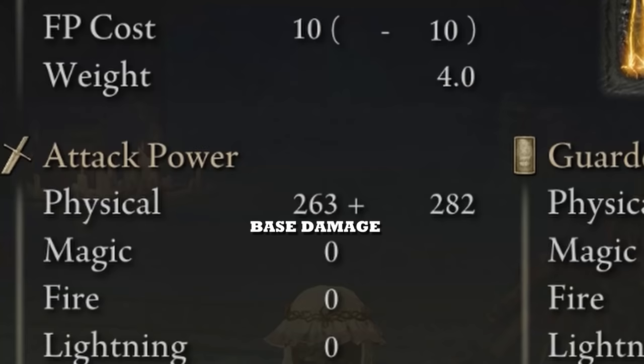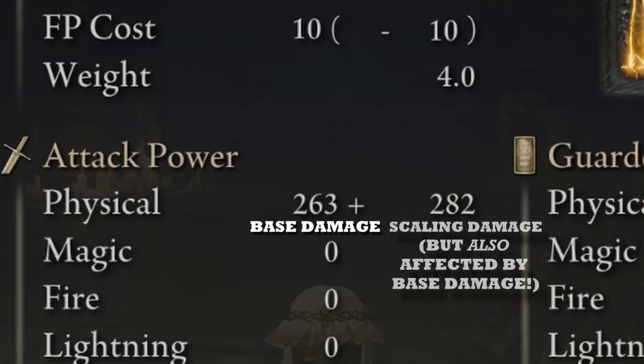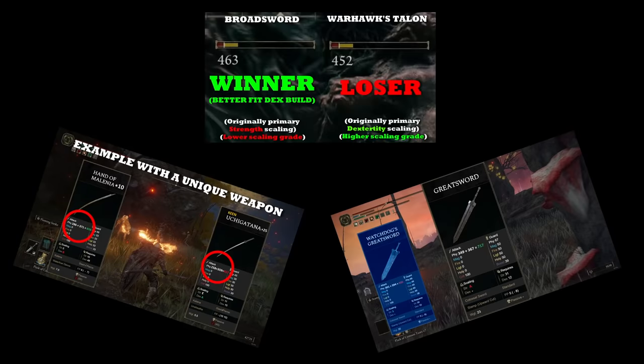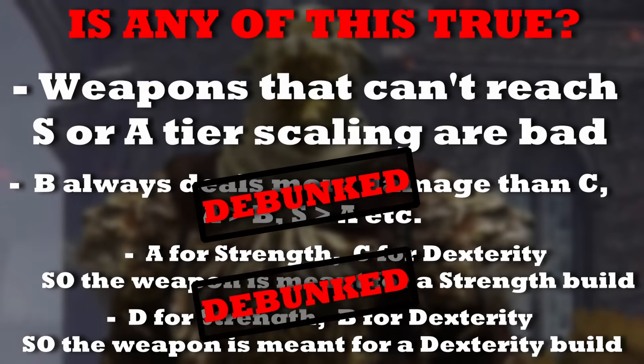As you can see, scaling is not everything. The reason we see all of this is because of the base damage stat of a weapon, which is specific and different for every weapon — that is the second part of the equation for determining a weapon's AR. The base damage of a weapon is very important because next to having its own value, it also affects the value determined by your stat investment and the scaling grades on the weapon. So in conclusion, base damage is the reason why all the weapons I showed you out-damage weapons with higher tier scaling.